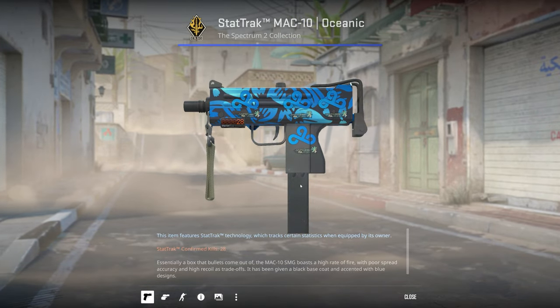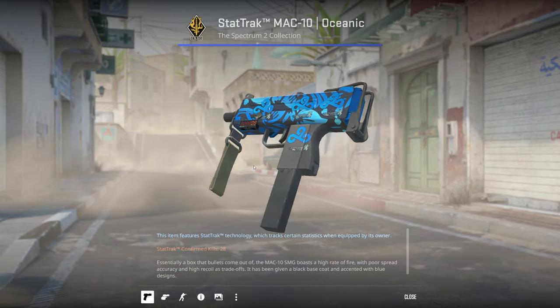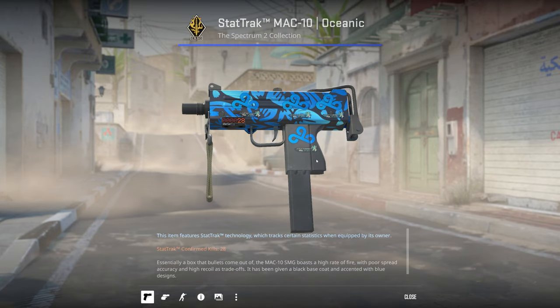I've got a StatTrak Factory New MAC-10 Oceanic. I applied these Cloud9 papers on it — the blue swells work really well together.